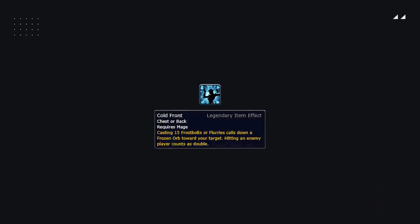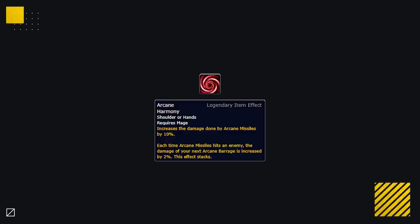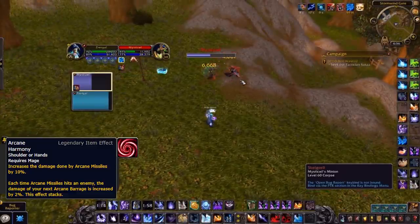If you see a Frost mage constantly sending out Frozen Orbs, avoid stacking as much as possible to prevent them from cleaving down your team. Arcane has one strong legendary, Arcane Harmony, providing a flat 10% increase to their most consistent damage source while building up a burst damage buff that stacks up to 100 times for a 200% increase to Arcane Barrage. It takes a really long time to stack to 100, so Arcane mages are unlikely to ever get there, but keep an eye on their buffs to know if a hard-hitting Arcane Barrage is on the way.